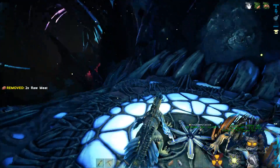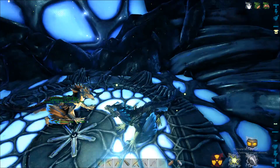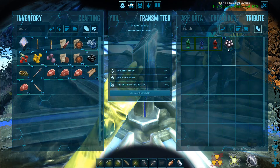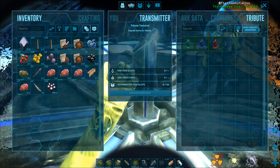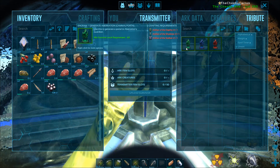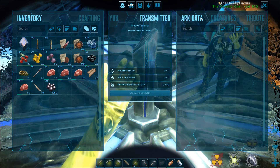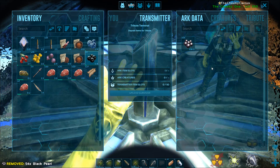We have just discovered — we are the first people that we know of. Credits to whoever else may have thought of this, but I thought of this myself. You don't want to put in the tribute spot — there's tribute, there's creatures, and there's ark data. You want to put in the ark data spot because anyone can take it from tribute. You double click it or drag it — oh my god that is so awesome, you can upload stuff to the cloud essentially.